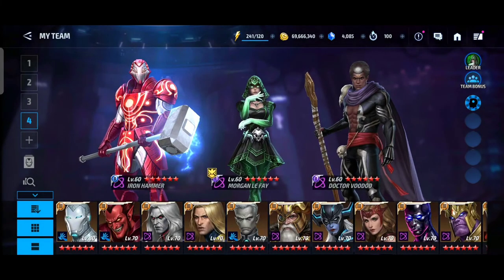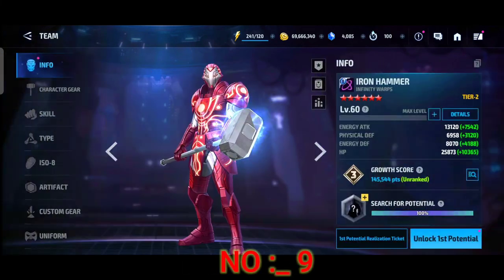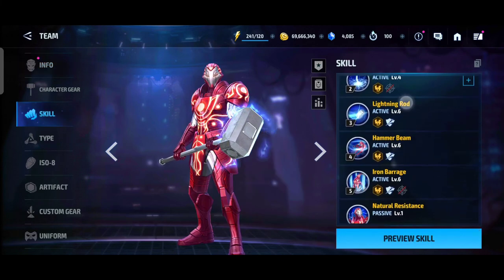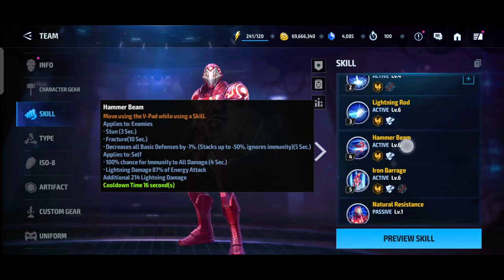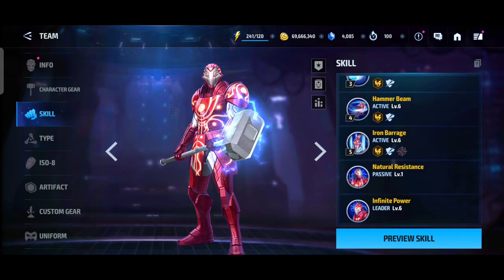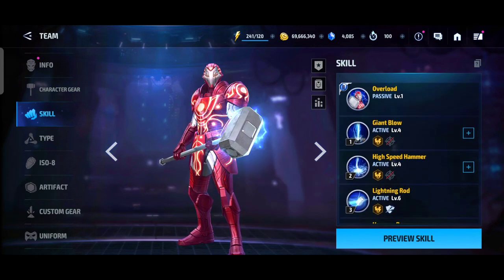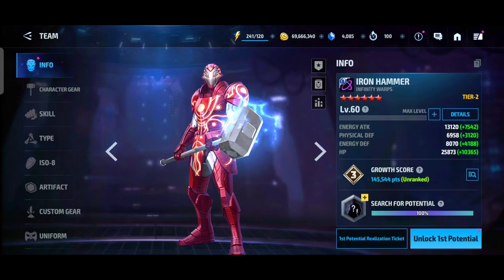At number 9 is Iron Armor. Iron Armor is a really solid pick-up for new players and medium players. His skills and boss unique are effective — he is a lightning damage energy character, really solid. His leadership is decent though not exceptional, but overall a solid pick-up.